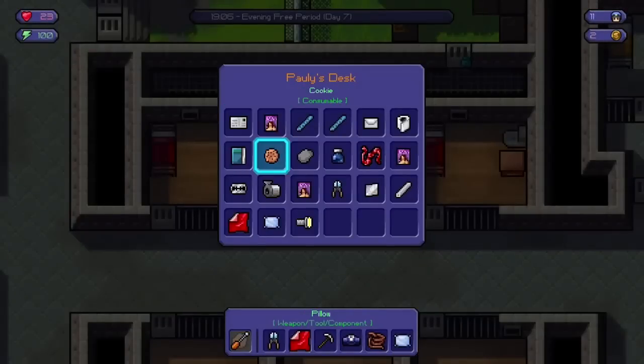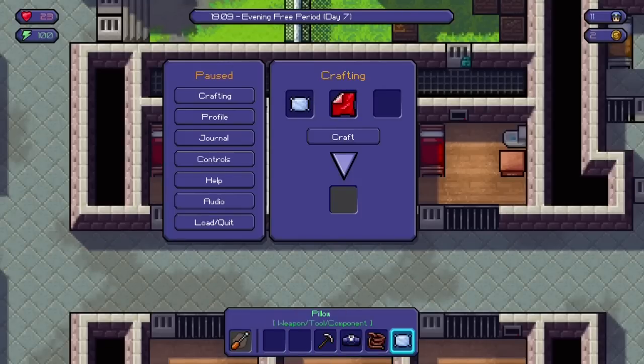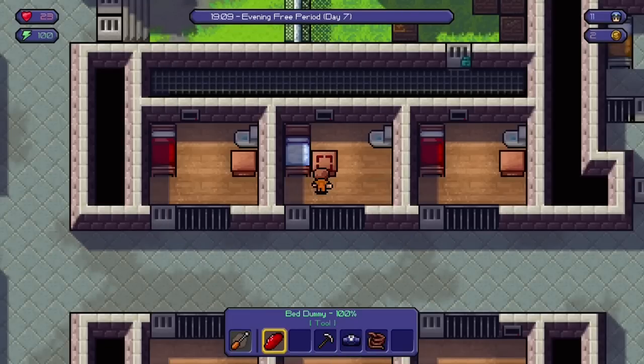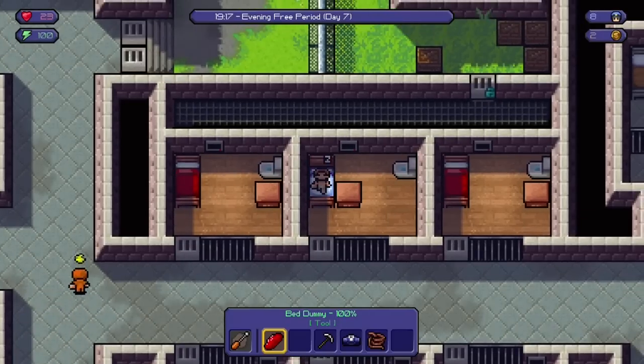Hi, this is Gamer Pauly back with another video, and this time it's The Escapists on Xbox One — a fun, quirky and entertaining little prison sandbox game. Play it however you like; there's no wrong or right way of doing it. We're in the starter prison, which acts like the tutorial, so this is the easiest one to escape from. There are lots of different ways you can escape, but I'm going to take you through my escape plan.